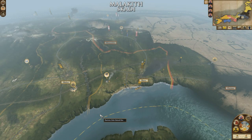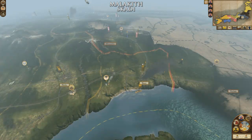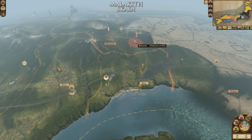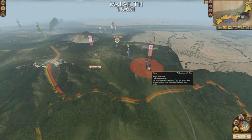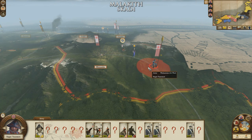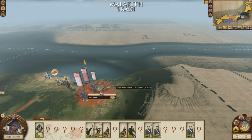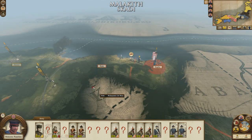Hey everyone, Malekith here bringing you episode 20 of my Fall of the Samurai playthrough. Last episode you saw me start pushing east into the Wakayama lands. They've got some sizeable armies sitting around. The technology level isn't amazingly great in comparison with mine, but I'm sure they could still cause some hurt if used correctly - though maybe not so much with quite that many wooden cannons.